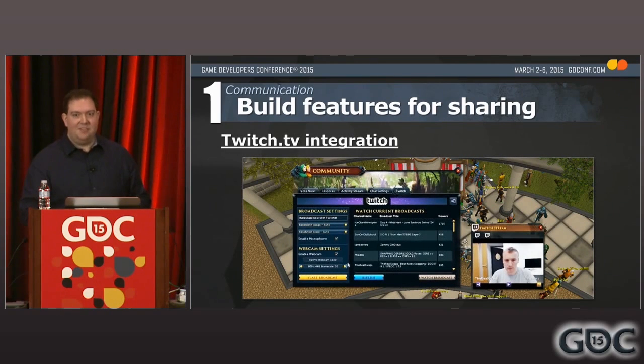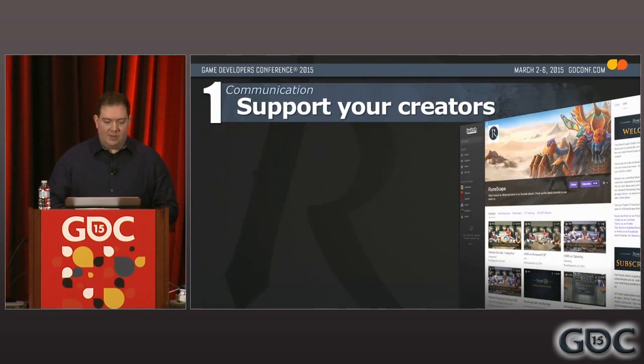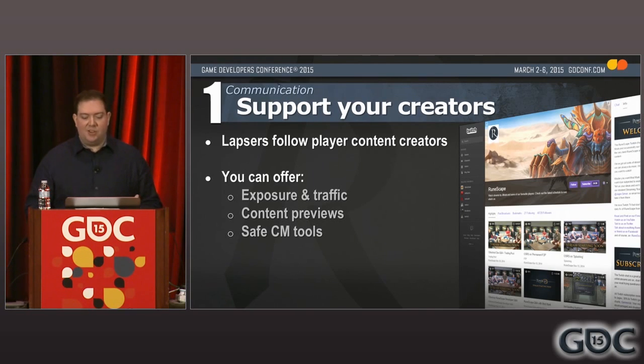My last example was a full integration we did with Twitch. It allowed players to stream and broadcast straight from the game without needing to install any other software or get confused with all the configuration. And it acted as a stepping stone that encouraged players to try out live streaming for minimal effort. You can support your content creators in broader ways as well. We find that a lot of lapsed players still regularly watch the YouTube videos or the broadcasts of their favorite famous players. And if you give your players the tools, the support, and the confidence to share content from your game, they'll help you in reaching out to those who've lapsed. A big one is exposure — as a developer, you can push a lot of traffic their way, and this isn't just a community management job either, you can design it into the game. In the Twitch integration, there's a directory of current streamers for players to click and go and watch.